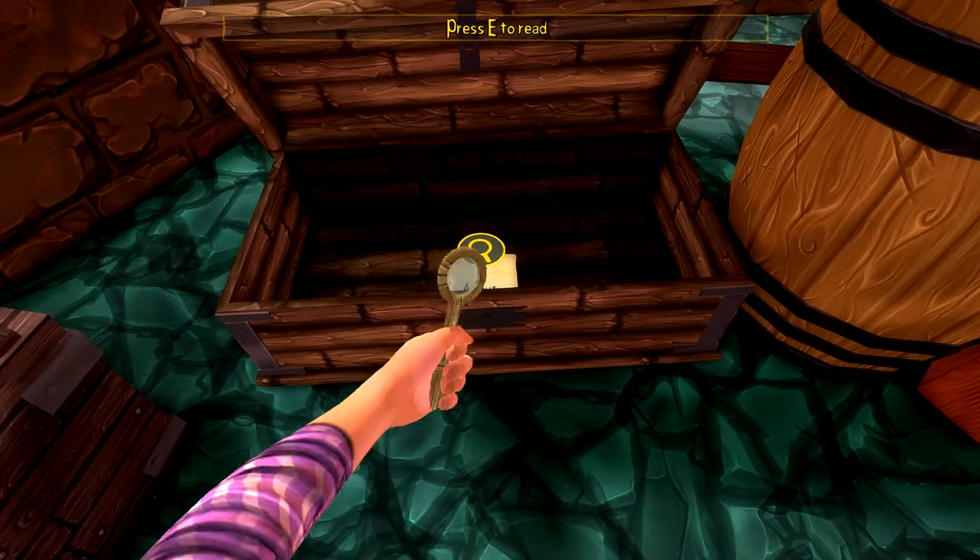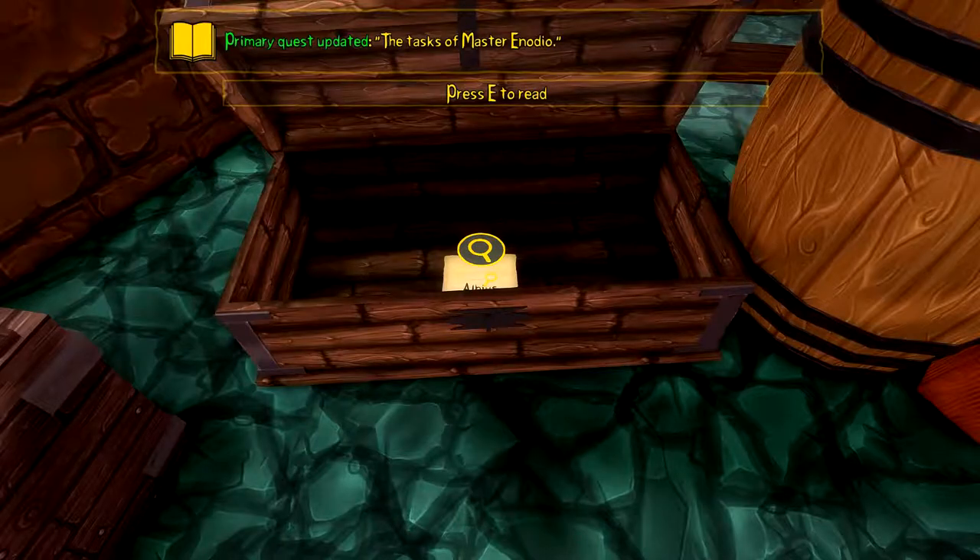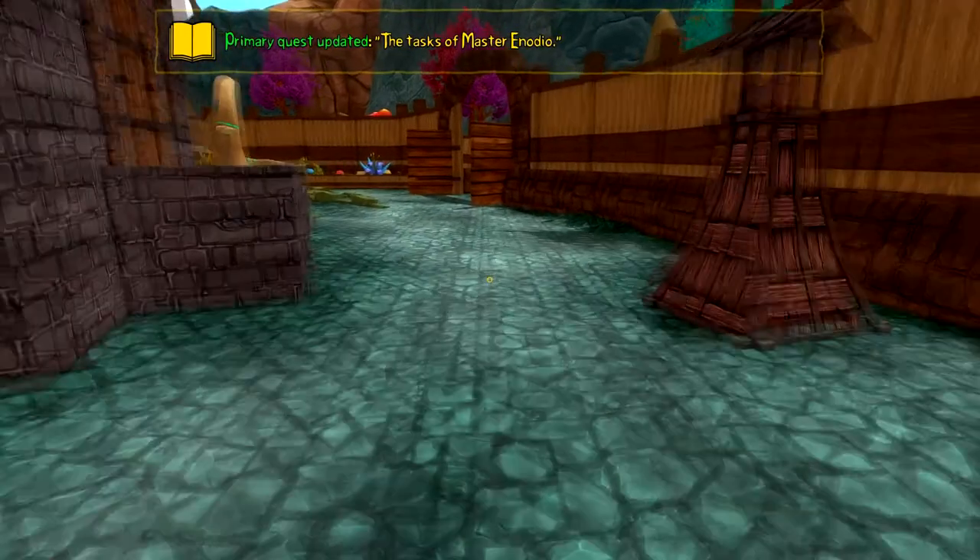A frighten potion - nice! There's an Iscarino in the basement and we need to use the Bestiarium to learn more about it. Let's go back up.